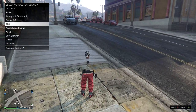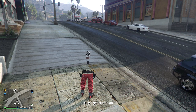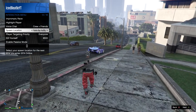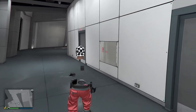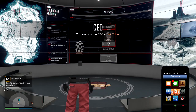The first thing we're going to do is request our T20, or whatever car starts with a T. Once your T20 is outside, set your spawn location to last location. Then tell your friend to invite you to an invite-only session. Once you're in the new lobby, always make sure the T20 or a vehicle that starts with T is outside.